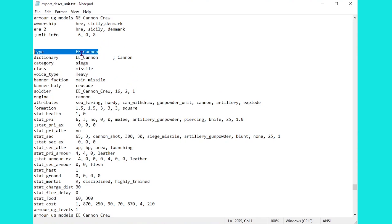A fun example is the Eastern European cannon, which starts off with only 16 men. So we're going to double that immediately, but of course we do need to change the second number here which is the amount of cannons. There's no point having 32 men with only two cannons, so we're going to make that a bit more.